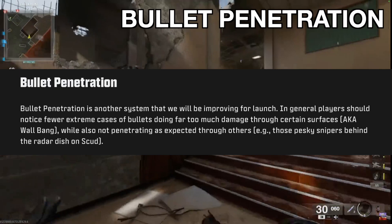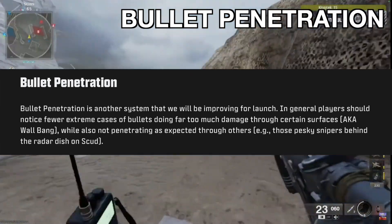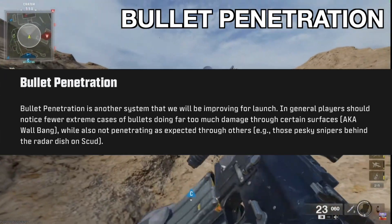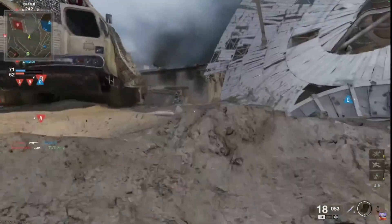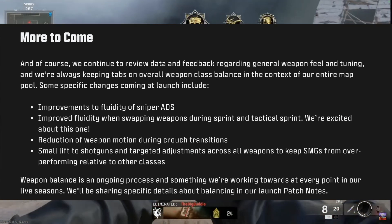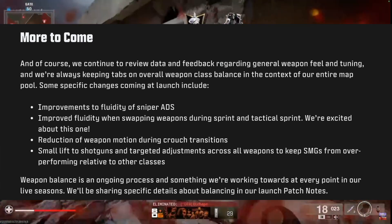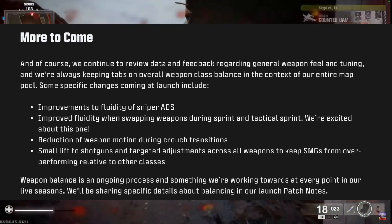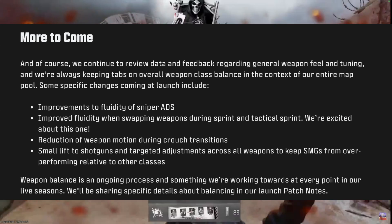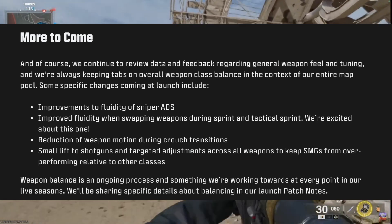Bullet penetration. Bullet penetration is something they're looking to improve for launch. Players should notice fewer extreme cases of bullets doing far too much damage through certain surfaces while also not penetrating through others. They specifically noted the Scud satellite, so I'm guessing they're going to make that wallbangable at launch. Some more specific weapon changes include improvements to the fluidity of sniper ADS, improved fluidity when swapping weapons during sprint and tac sprint, reduction of weapon motion during crouch transitions, a small lift to shotguns, and targeting adjustments across all weapons to keep SMGs from overperforming relative to other classes. Weapon balance is clearly a top priority — so for all of you Jackal users out there, say bye bye to your crutch.